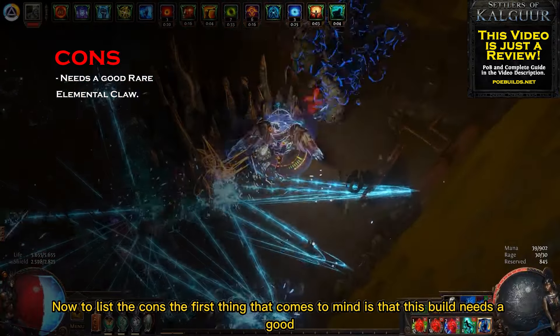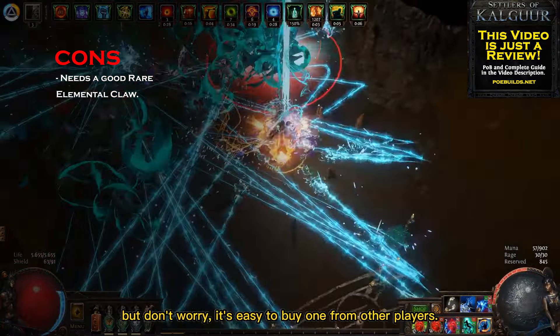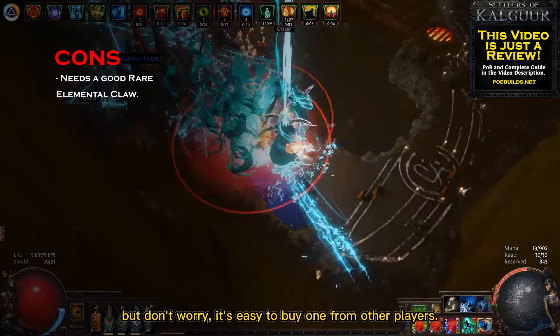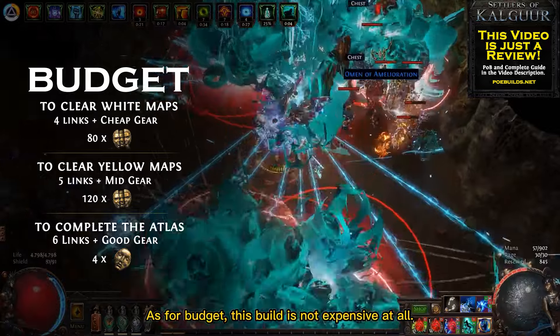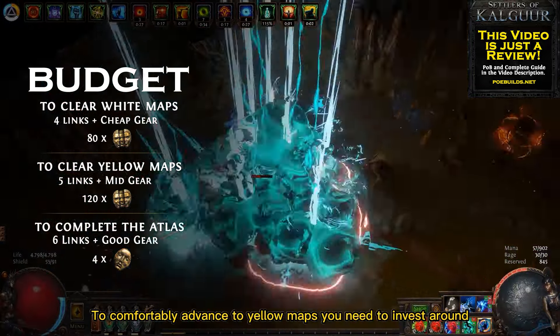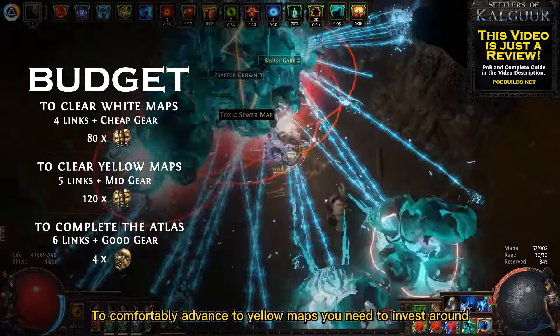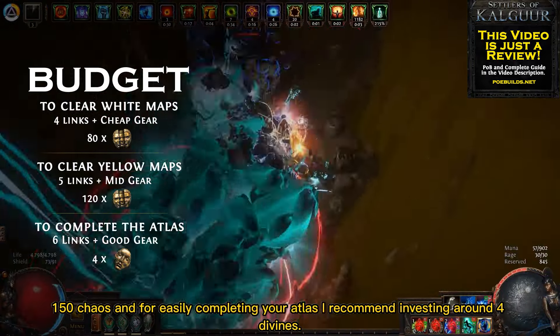To list the cons, the first thing that comes to mind is that this build needs a good elemental claw to work properly — but don't worry, it's easy to buy one from other players. As for budget, this build is not expensive at all. You can get it destroying early end-game maps with only around 80 chaos. To comfortably advance to yellow maps you need to invest around 150 chaos, and for easily completing your atlas I recommend investing around 4 divines.